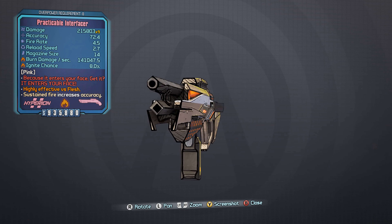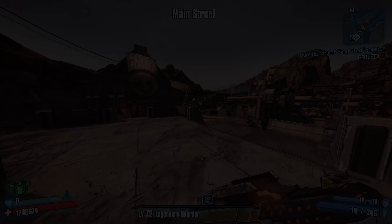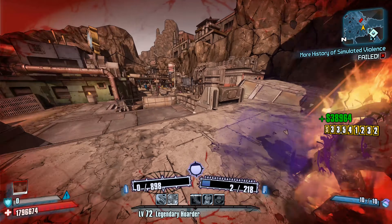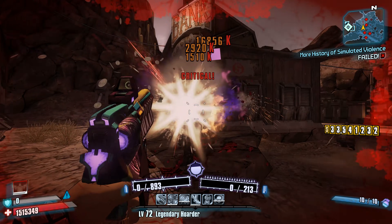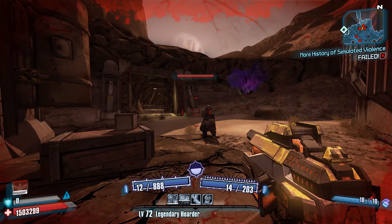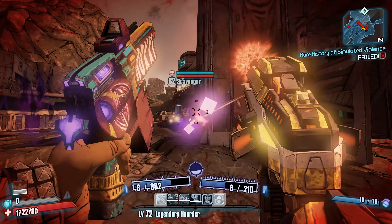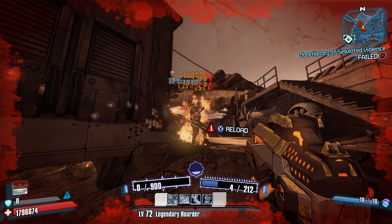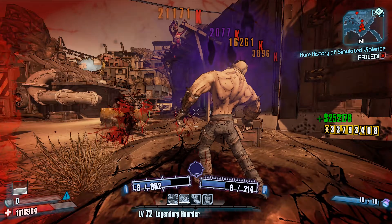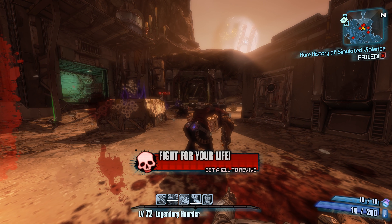And finally, number 1, the Interfacer. Depending on who you ask, the Interfacer is considered to be the strongest weapon in Borderlands 2, and I would actually be inclined to agree, provided that you're playing as Salvador and you have the right build and gear. The main reason the Interfacer is so powerful is because of its excellent accuracy both while aiming down sights and hip firing, its fairly high projectile counts, some unlisted projectiles that it fires, and perhaps most importantly, its amazingly high critical hit bonus. The Interfacer has a much higher critical bonus than either the Conference Call or the Butcher, which are also fantastic Hyperion shotguns, making it an excellent raid boss killing weapon.